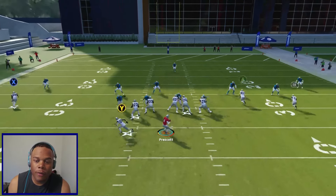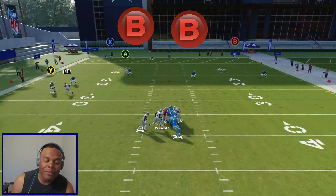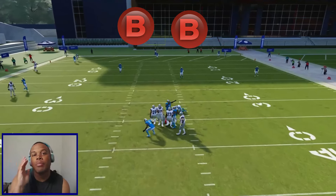Now to execute a regular pump fake, all you got to do is hit the icon that you're trying to throw to two times — that gives you the regular standard pump fake action.